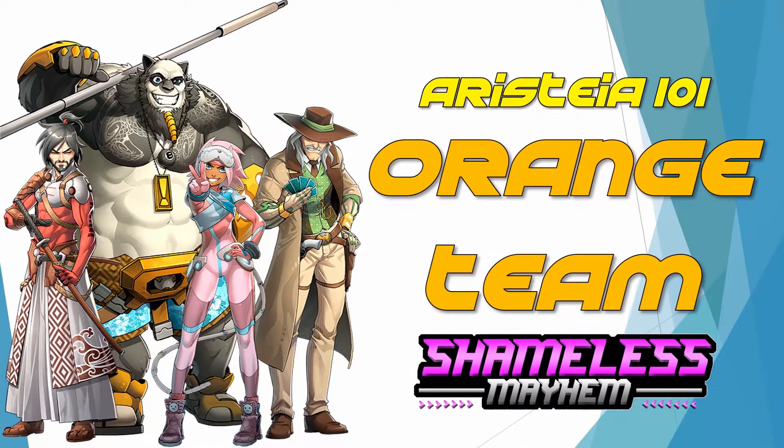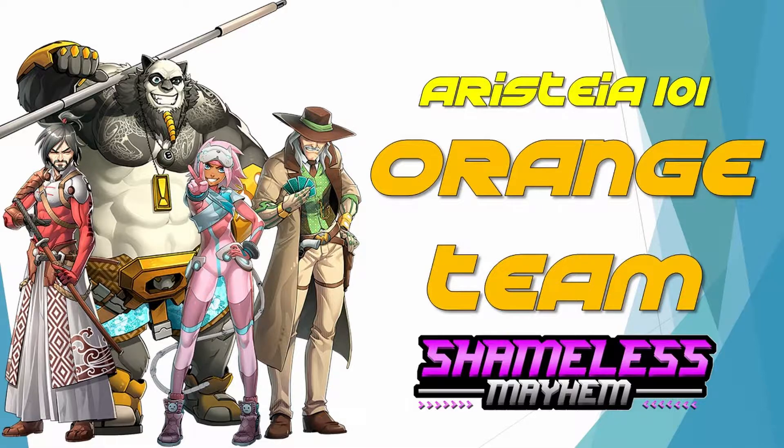Hey and welcome to Aristeia 101. Today we're going to be talking about the simple synergies for the orange team: Musashi, 8-Ball, Gata, and Wild Bill. The orange team is the second pre-made team that comes with the Aristeia core set. Last week we went over the green team, and obviously we're going to go with the orange team now.